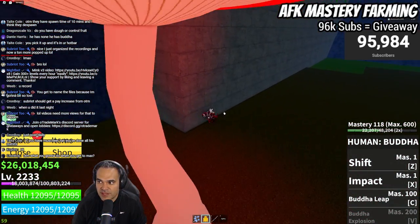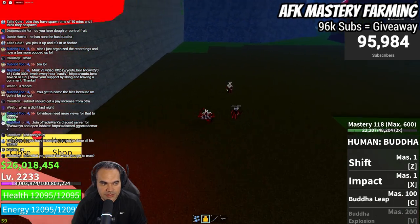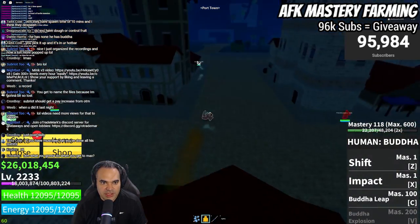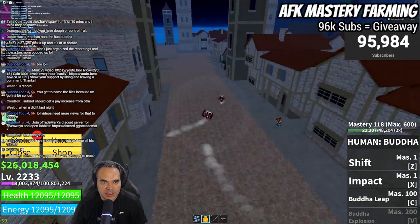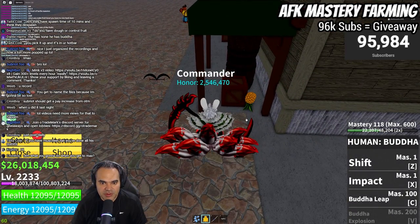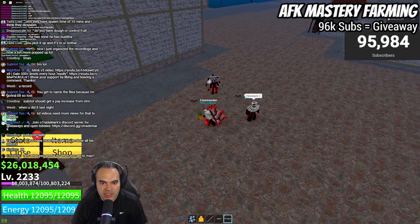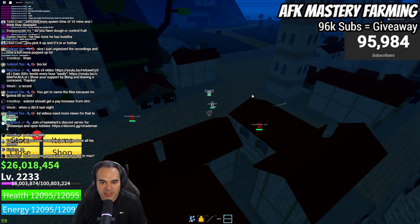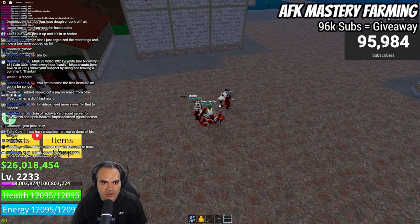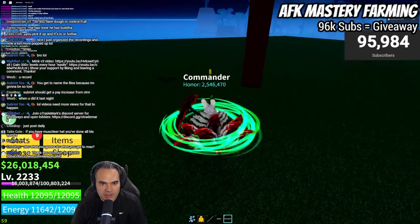Now we can go do the fruit quest. Here at Port Town, you need to go up to the Pistol Billionaires and head over to the little stall area. There should be a pineapple right there — there it is. Pick it up and it goes into your hotbar. Now we have the pineapple. Next we'll grab the banana — and there's the banana.